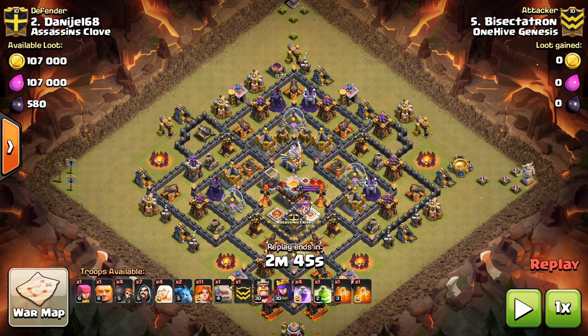I'm a very new Town Hall 10. The low-level heroes are just 30-30, max for Town Hall 9. I do have the 5th spell and I do have level 5 Valks, but that's it. No extra troop space, so I'm kind of the bare minimum for a Town Hall 10. This is to show you guys that it's very achievable even if you have low-level Town Hall 10 stuff.